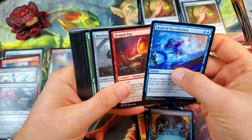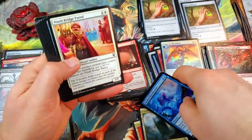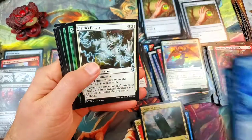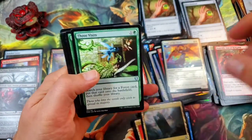Last and final pack! What's it going to be? Got ourselves a Command Tower — that's nice. Commander's Sphere is always good. Faith's Fetters — that's a good card. Thought of Wildness. And a Three Visits — that's a very good card.